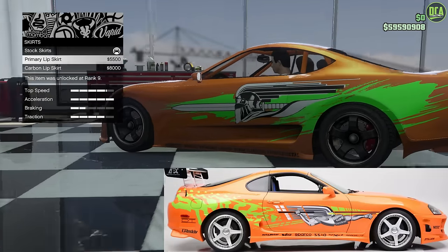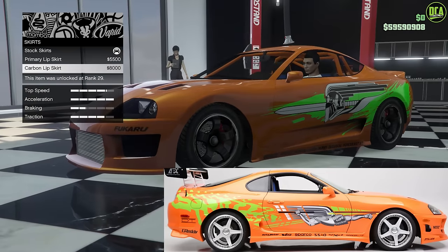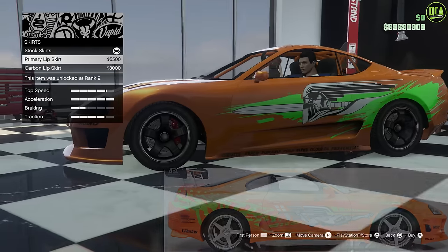For skirts, go with the primary lip skirt. Very similar to the real car, even with all the decals down there — just looks super cool. Primary lip skirt.